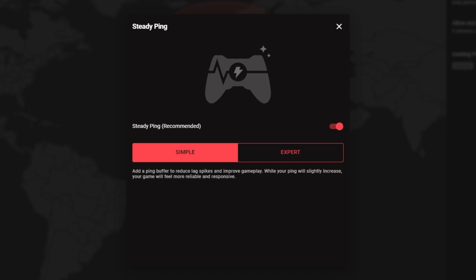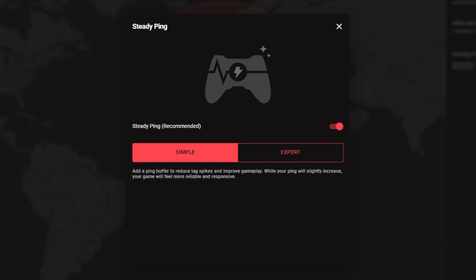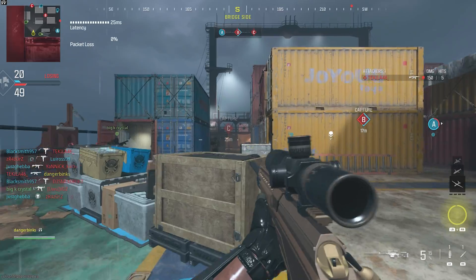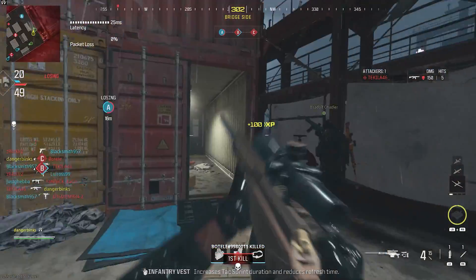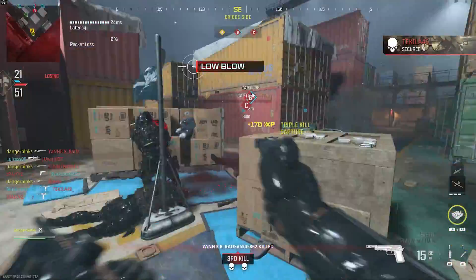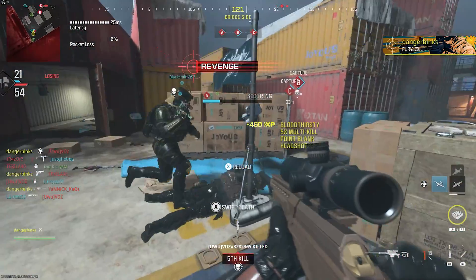With simple mode, everything is done automatically for you so you can just set it and forget it. Expert gives you more control by allowing you to set a target ping. We're going to be using steady ping in simple mode in today's video. So now it's enabled — what does steady ping do? Well, steady ping will add an artificial buffer to your ping. This will increase your ping slightly but will allow Duma OS to remove jitter from your connection, giving you an insanely stable ping which will lead to the best hit registration and movement in gunfights.